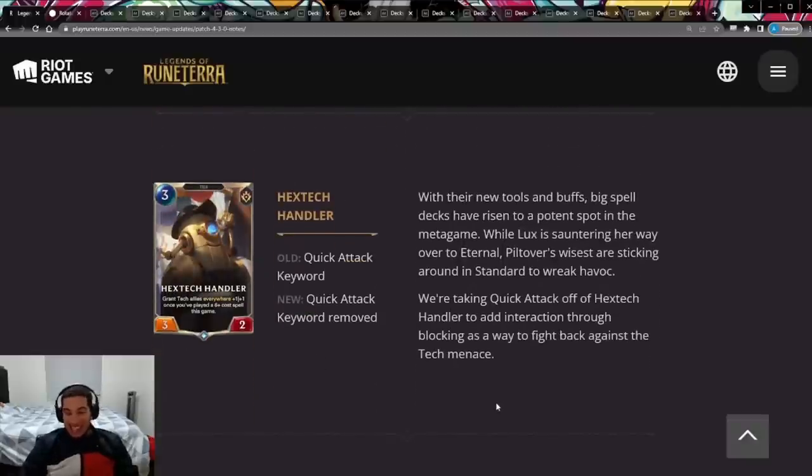Then Jayce Hymer gets a hit — the Hestek Handler loses Quick Attack. It's not a bad change and I don't think it kills the deck. The Hestek Handler is still doing what it needs to do, buffing all your turrets with plus-one plus-one, but losing Quick Attack makes it less of a threat so you're not just losing health every time the Handler attacks. It also makes it less likely to transfer Quick Attack into the rest of your turrets via the two-cost turret.